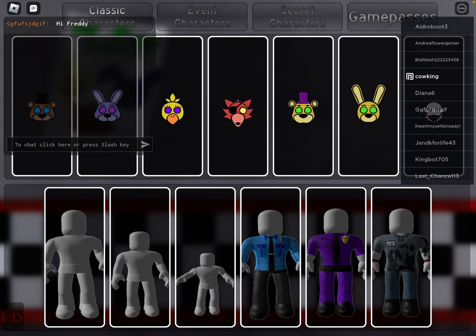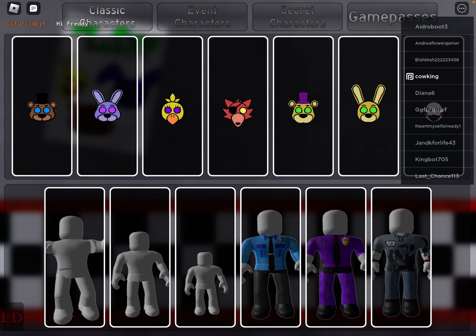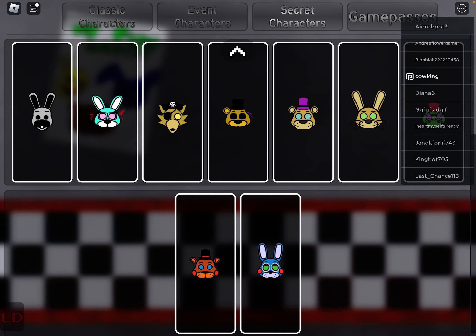When you're at classic characters, scroll down — which I can't scroll down, but you can when you unlock all the Bonnie stuff. So that's how you'll get them, guys, and I'll show you what to do.